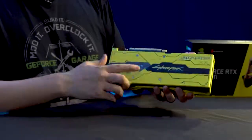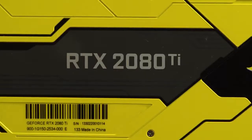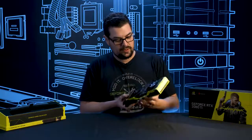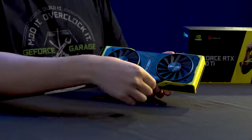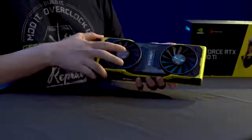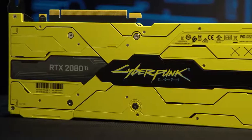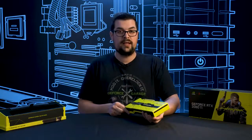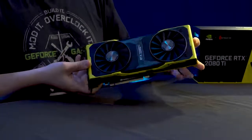On the back here we have the Cyberpunk 2077 logo with the RTX 2080 Ti logo right next to it. There's a little bit of cellophane I'm just going to peel off. Flipping it over again, we have the RTX 2080 Ti logo on the front, and there are a couple of lines here that they've carried over from the back — which I assume are probably the cut lines from the body modifications you can do in the game. These shrouds are made out of AL5052 aluminum, custom created specifically for these GPUs.